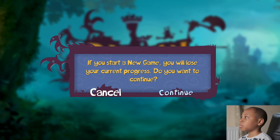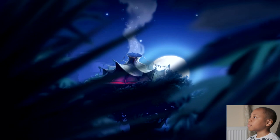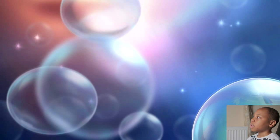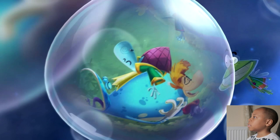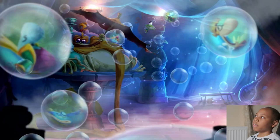It's going to take a while to load, and this is a cutscene where there are some people in a tent. The bubbles have visions in them, and the little fairy there — his name is called Murphy — and the person who blows the bubble is called the Bubble Dreamer. And the people there are the heroes and they're having a nap right now.